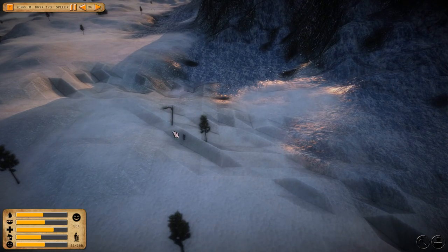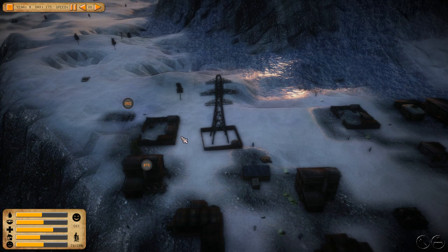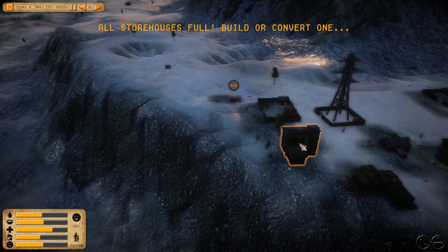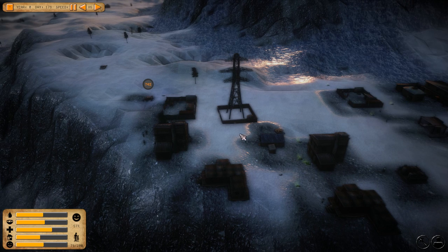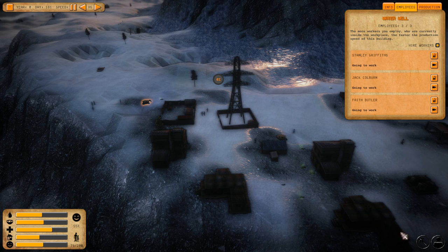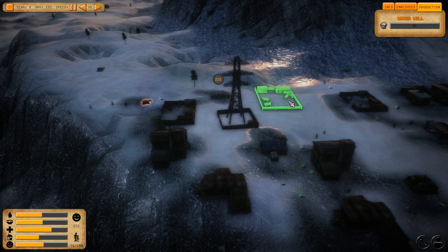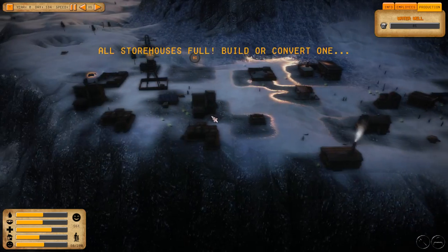People are walking away, disappearing toward this lighthouse — or magic lamp. All storehouses are full. One building turns out to be a house, not a storehouse. We're going to need a new storehouse — we'll put it over here. I think I might want more food, so let's get a livestock ranch.